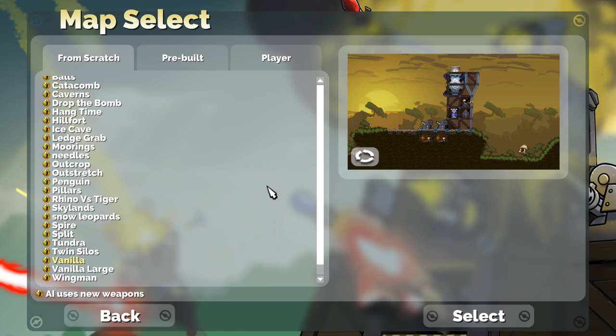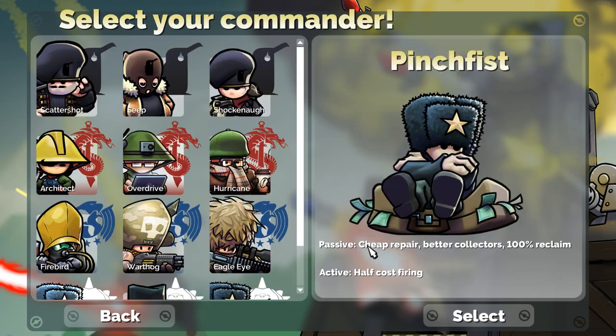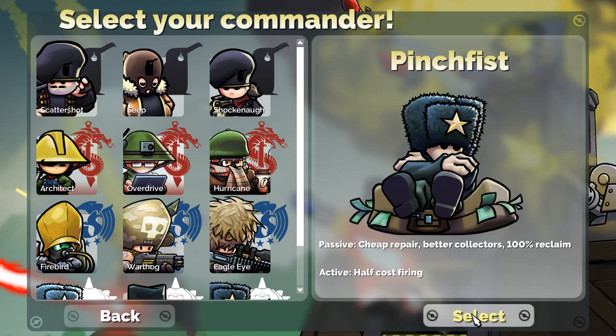I'll get on to the video. I'm going to be doing this on vanilla because if you can course swing on vanilla it's just slightly different on other maps, but it'll be basically the same. I'm doing a scrimmage to show that you can do this without infinite resources and it won't impact a rush too much. I'm choosing Pinch Fist because you're going to be building and selling off a lot, so to reduce that impact on economy Pinch Fist is good. It also has cheaper repair and better collectors so you get more resources and can take more hits.